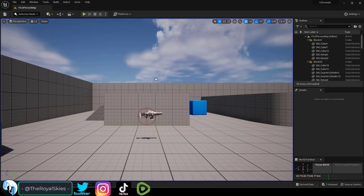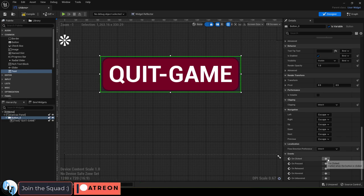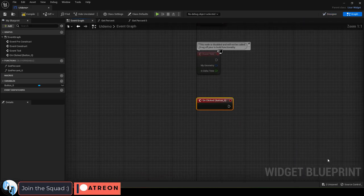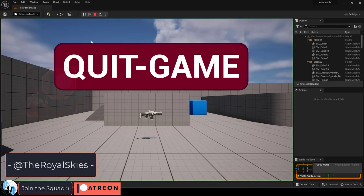So you just want to quit, not a problem. If you have a button to quit the game, at the bottom under clicked, click the plus, then drag the right side out, quit game, compile save, you're done.